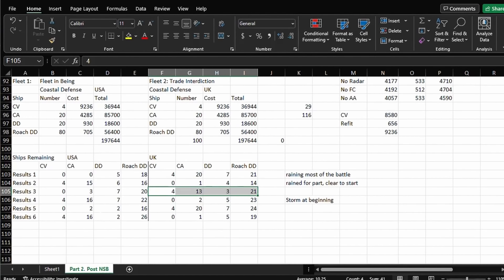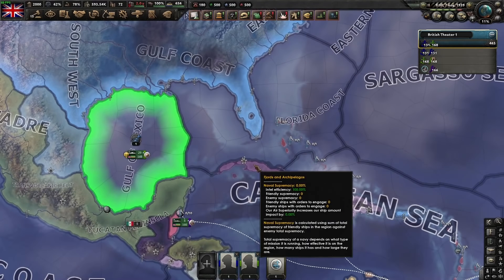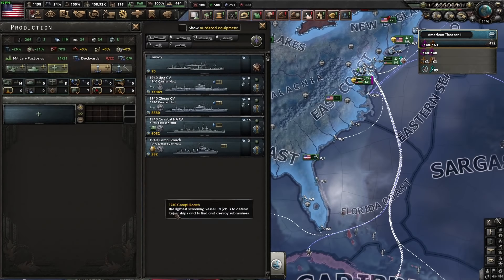After six battles, it is literally a coin flip. However, on average, when trade interdiction wins, they are preserving more of their capital ships — which would suggest you should go towards trade interdiction. So we've gone over the meta fleet, but if that's the meta, there has to be a way of challenging it. On the US side, we have what is supposed to be the counter to light attack heavy cruisers with roach destroyers.